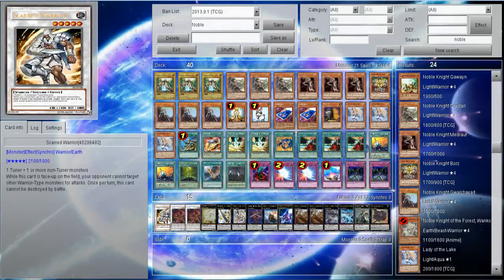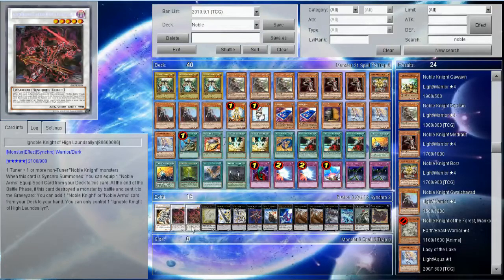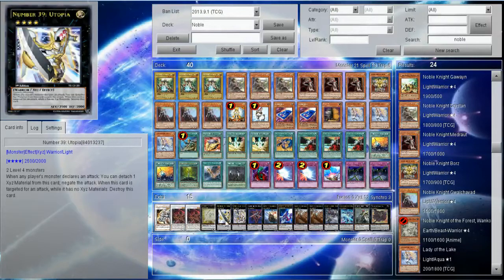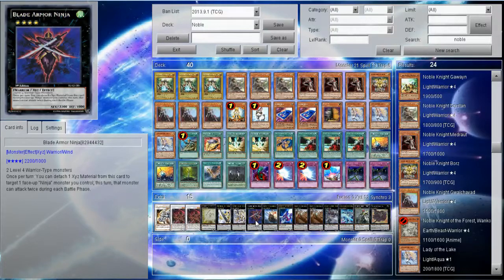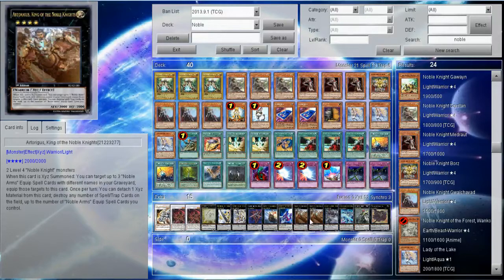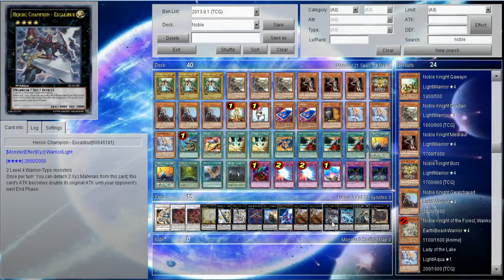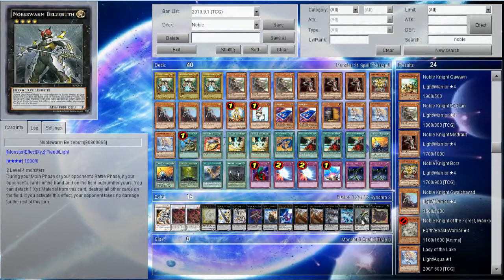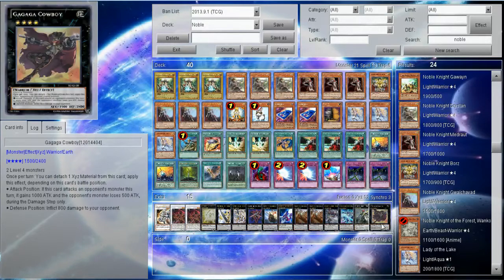For the extra deck we've got Scarred Warrior, 2 of the Noble Knight of High Launcelot or whatever it is, 1 Utopia — that's Number S39 and Number 39 Utopia of course — Omega, Blade Armor Ninja, Khorne, Number 101 Silent Honor's ARK Knight, 2 of the XYZ, the King of the Noble Knights, 1 Excalibur, Hero Champion, Starliege, Palladynamo, 1 Noble Swarm Beelze, and GaGaGa Cowboy as always.